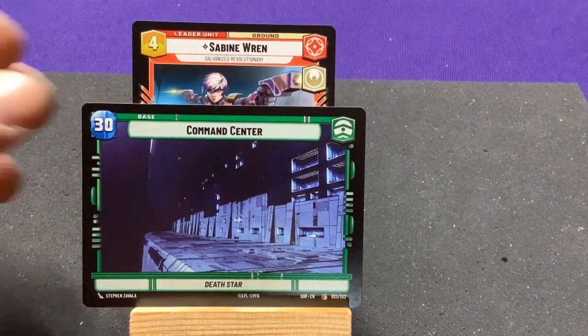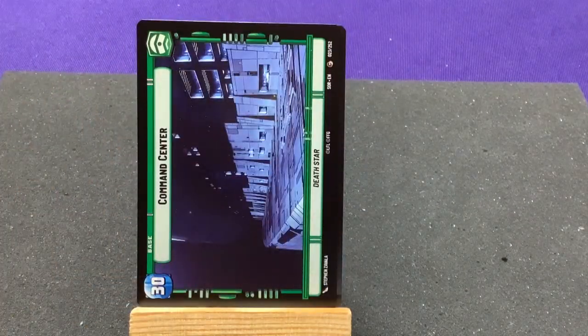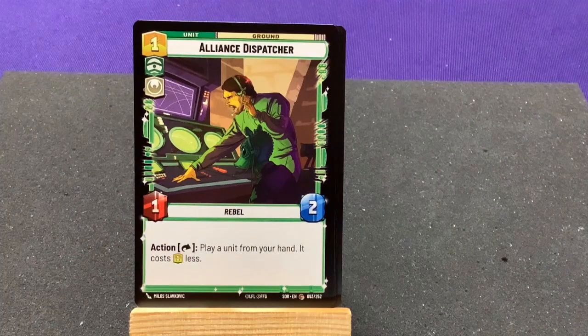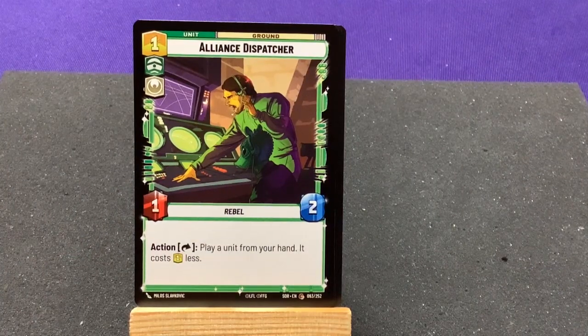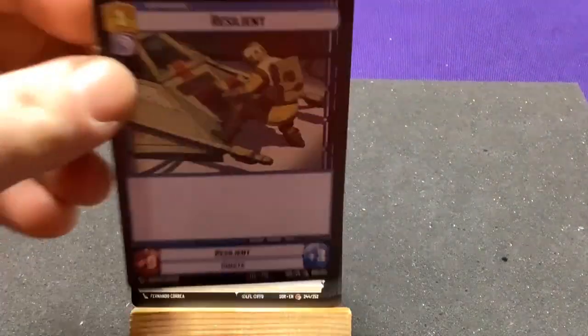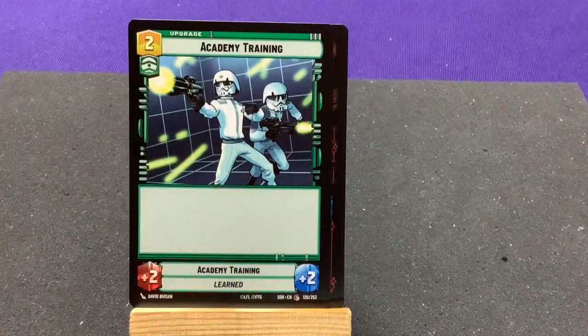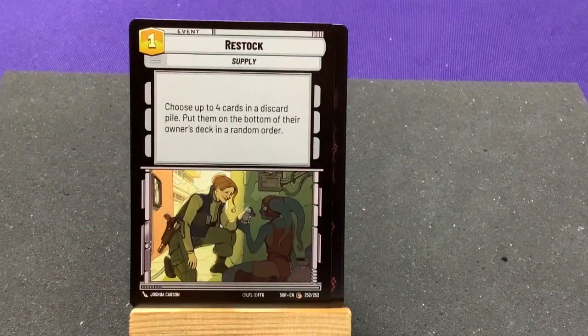Command Center from the Death Star. Jedi Agitator. Alliance Dispatcher — action: exhaust, play a unit from your hand for one less. Snowspeeder. Resilient. Death Star Stormtrooper. Academy Training. Restock.